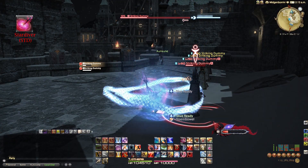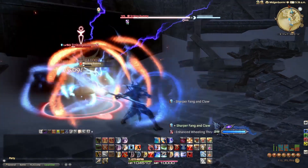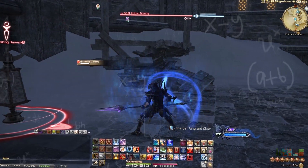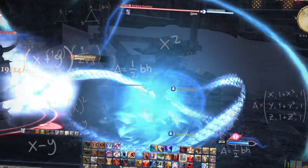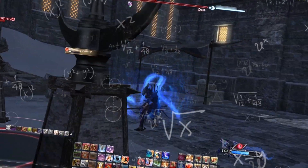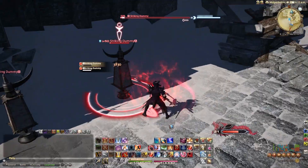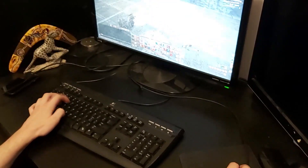Geirskogul is also where you can vary up your rotation. If you use High Jump into Geirskogul, Mirage Dive into Mirage Dive, you can delay it into red rage mode allowing you to realign your buffs. Or you can be like me and just play whack-a-mole with anything that goes off cooldown on your hotbar. All right, fight's gonna begin and — jump.